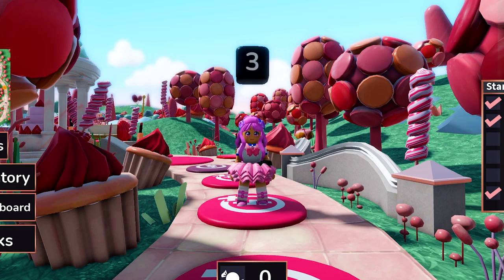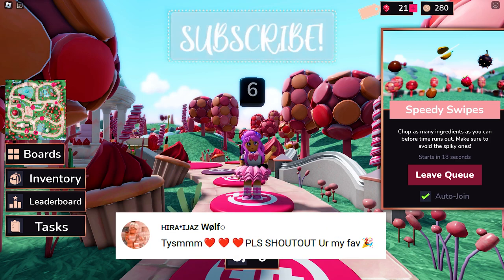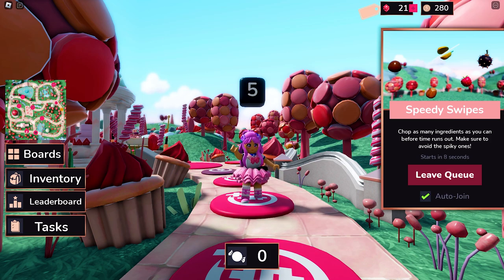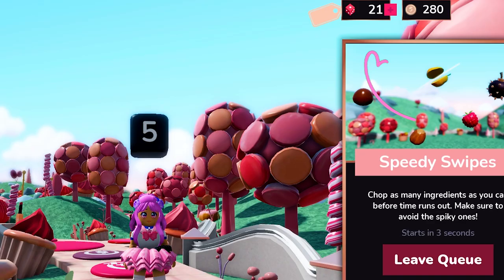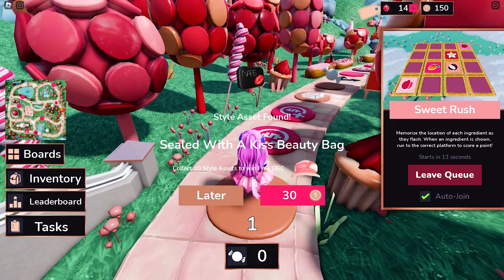Before we start, shout out to Hira, Ijaz, Wolf, Rital, and Giselle. To get the style assets, you will need to have dice rolls and coins. You can check how many you have by looking at these icons on your screen.